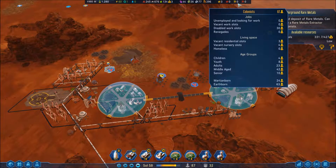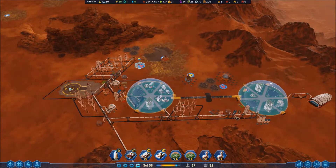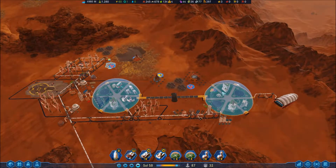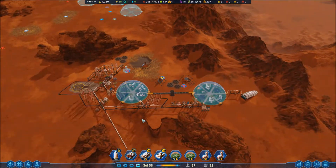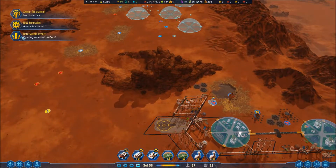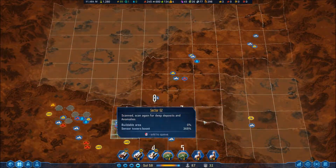I could send for more colonists — there's another kid being born. I want to try to take it slow because otherwise I'll just get too many people not working. Anomaly found — that's good, there are loads of anomalies here.